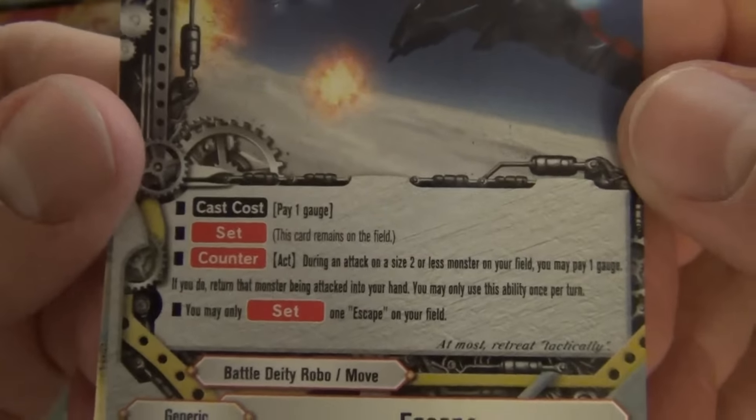Looks like a Shadow Shade: if you have another Shadow Shade, this card gets plus 3,000 power — 8,000 power for a size 1 magical creature, that's pretty crazy. It's not even a Buddy Rare, it's just a Triple Rare. You may only cast this card during an attack on your opponent's turn; if you don't have a monster in the center, nullify the attack. Sonic move. Is that a reprint of something they already have?